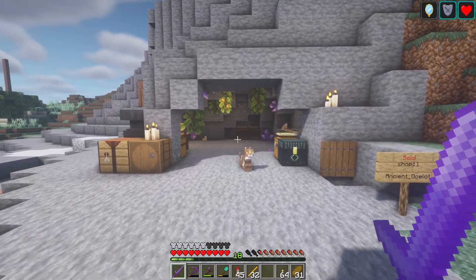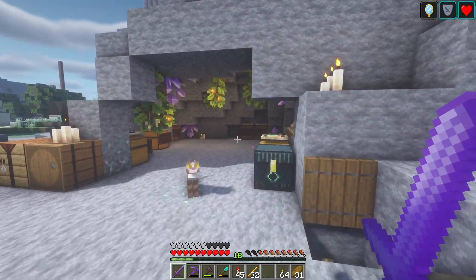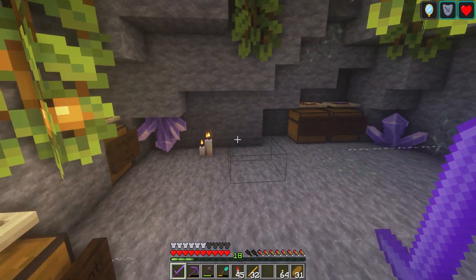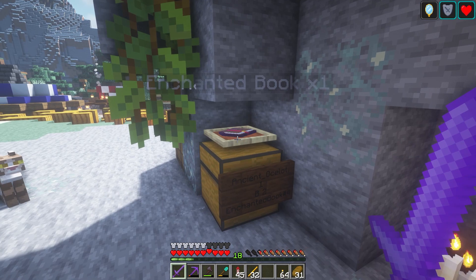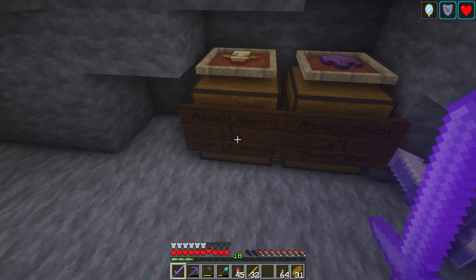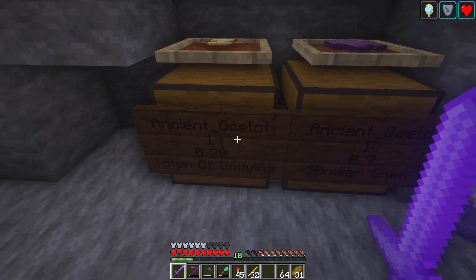This is also one of the better looking shops here on the server. Ancient Oxalot's shop — they actually made a shop plot inside of a mountain, and Ancient Oxalot fully used the shop to its potential, creating a mountain shop. You actually go inside the mountain and see the shop — it looks so great. They've got enchanted books here, and a totem of undying for 20. That's a pretty good deal — I've seen many people sell a totem of undying for 25, but this one is 20.